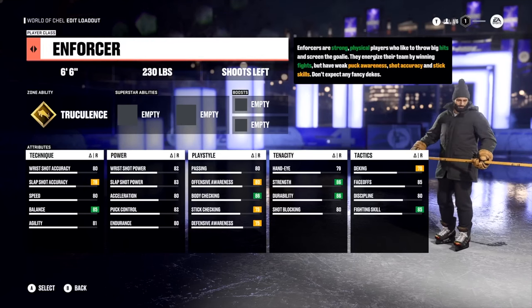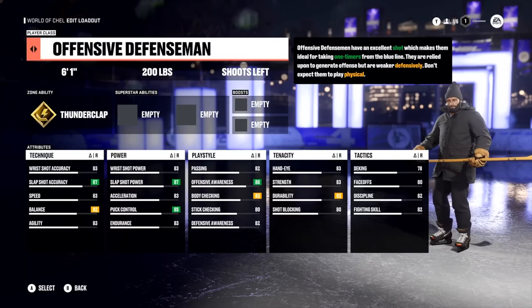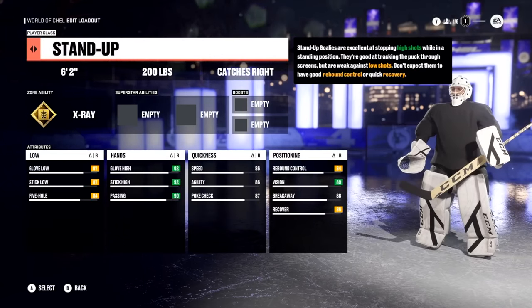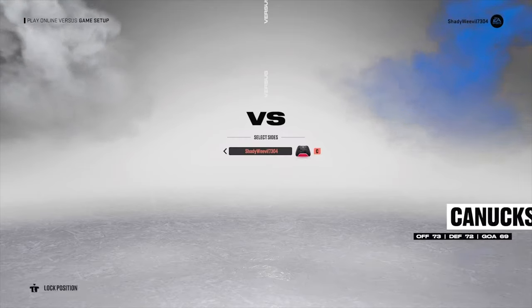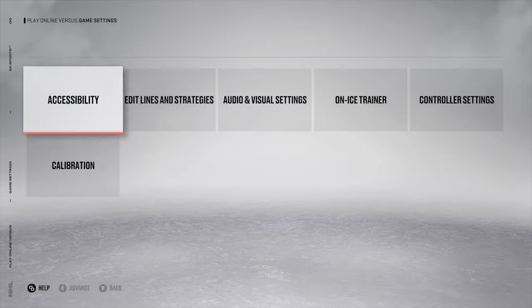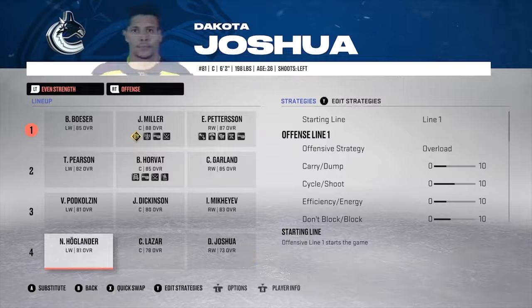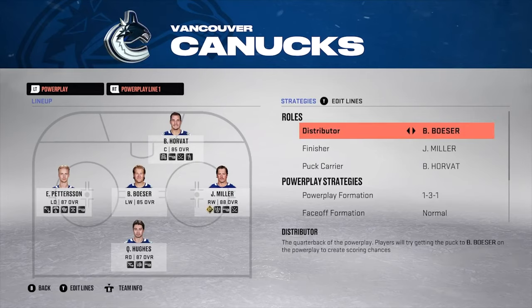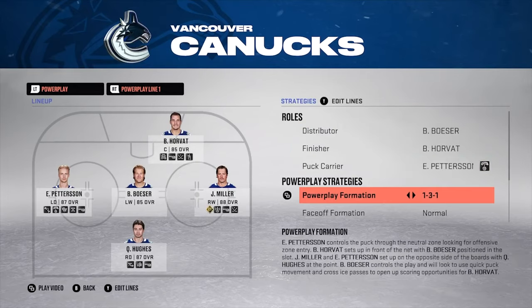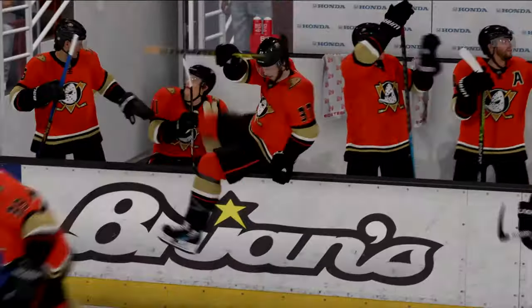Based on your feedback last year, we've tuned the preset attributes on multiple classes to ensure balance, including increasing the starting attributes to give you a higher starting overall to work with. We've also added additional loadout slots, giving you more flexibility and choice from game to game. This year we're giving you the ability to save your lines and strategies for online versus, so you can get into every match as quickly as possible.